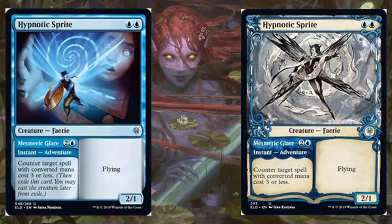Hypnotic Sprite — on the left side the regular copy, on the right the showcase copy. This is a good card because of the versatility. The adventure side or the creature side — nothing crazy on either one. Two blue for a 2/1 flier, or use Mesmeric Glare which costs a blue and two: counter target spell with converted mana cost three or less. I do think this has some potential for Standard play. The versatility is nice if you come up against Teferi, Time Raveler — now you have a counterspell that's not a dead card, and the creature could pressure Teferi or other Planeswalkers. It might see play even just out of sideboards. In limited, you'll appreciate the versatility too — sometimes you don't want to commit to a counterspell if you're trying to be more aggressive. This can be the best of both worlds. Also, it is a fairy, which may be relevant.